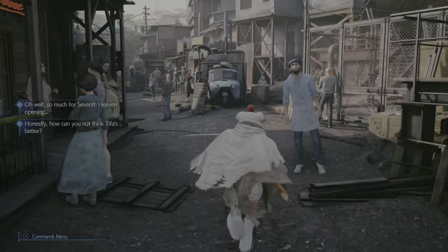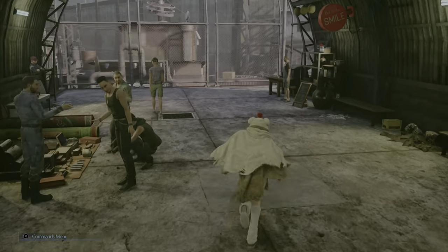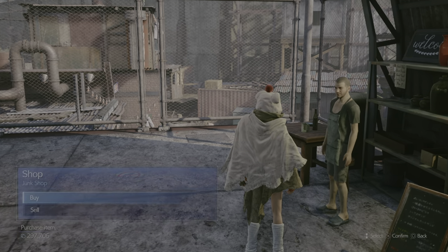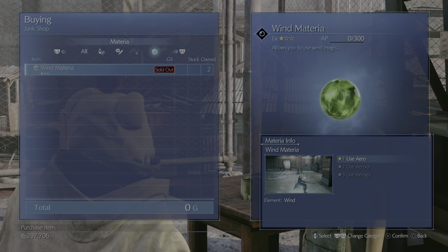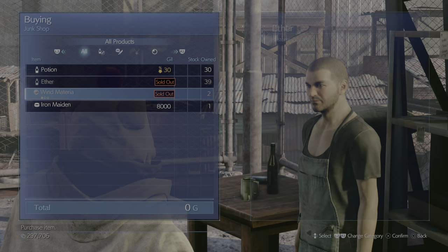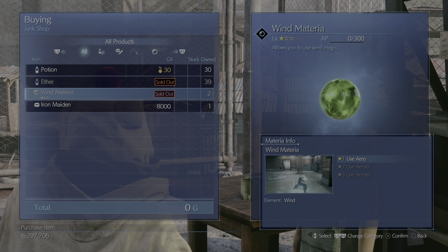Thanks for that. Now we run back here and see what else he has. Go to materia — now he changed it to win materia. Go to all — now he's got the Iron Maiden. See, now how it's changed? It's always going to change whenever you do this. Sometimes it can be the same though, so don't get it confused.